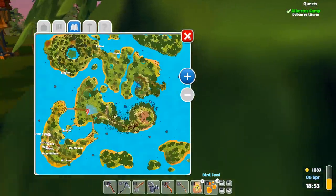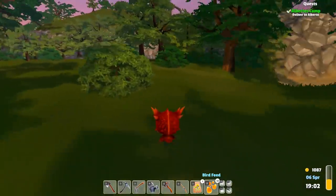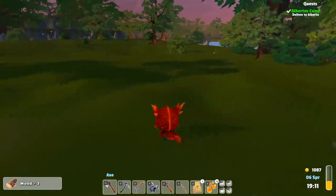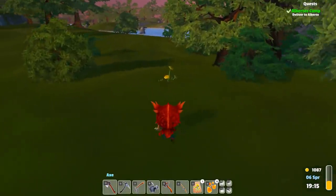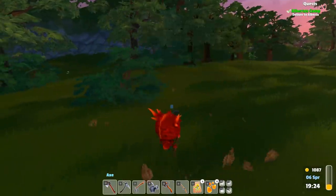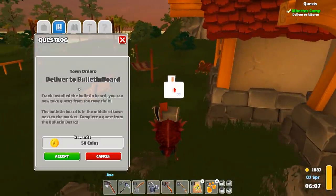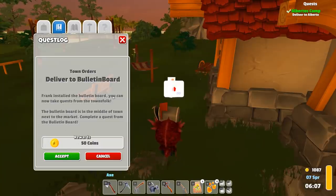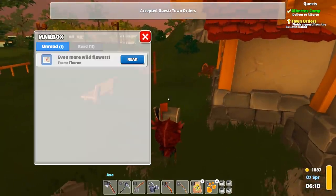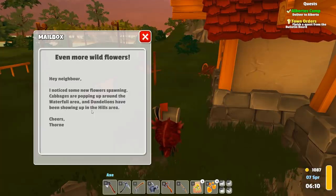Let's see if there's something on the map about a bulletin board. I don't see anything — interesting. I don't even know if it's worth growing all these daisies now if we can just go out and collect those other flowers every day. 'Frank saw the bulletin board completed — you can now take requests from the townsfolk. The bulletin board is in the middle of town next to the market.' And new mail: cabbages are popping up around the waterfall area, and dandelions have been showing up in the hills area — neato.